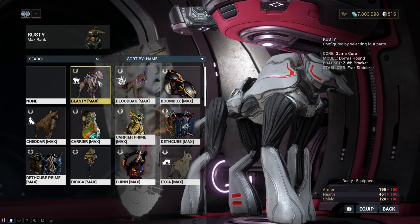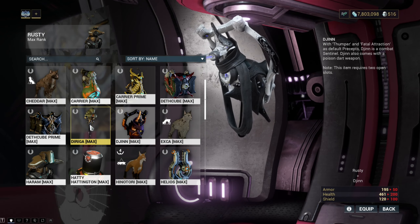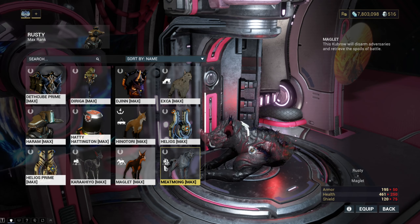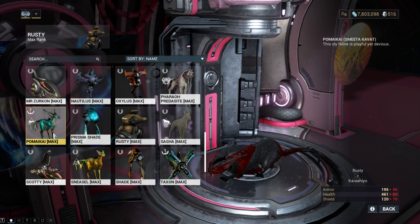Jumping right in, it's worth noting that there are three types of companions. There are sentinels, which are little flying robots that follow you about. There are cat and dog-like pets such as Kubros, Kavats, Predasites and Vulpaphylas and infested chargers, and finally there are robotic Moas and robotic Hounds.